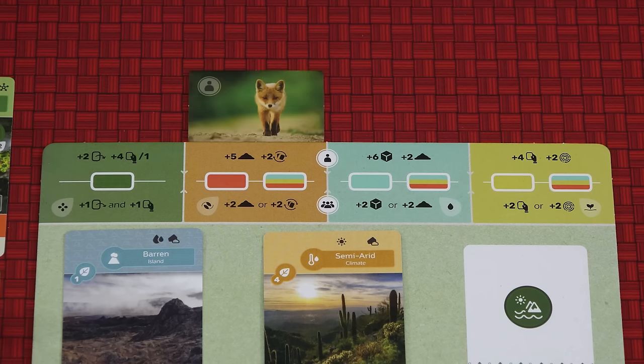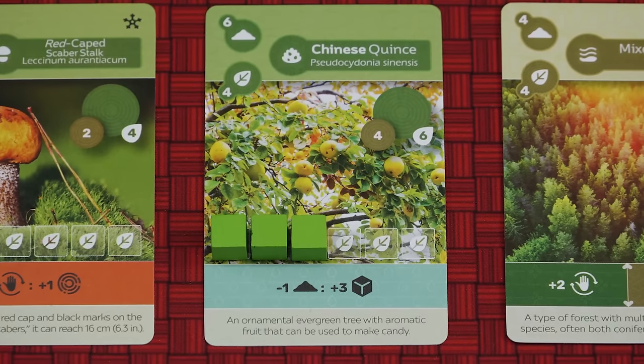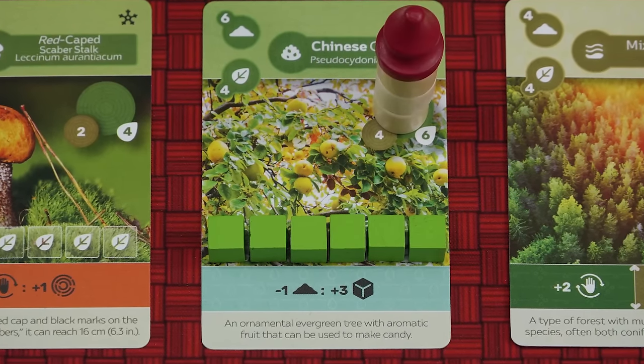In Earth, up to five players will create their own island, playing cards representing a variety of different flora or terrain. Choosing one of four actions each turn, players will plant flora, water it, and allow it to grow. With the large number of unique cards and combinations, every game will allow you to discover new synergies and connections, just as our vast and fascinating world allows us to do.